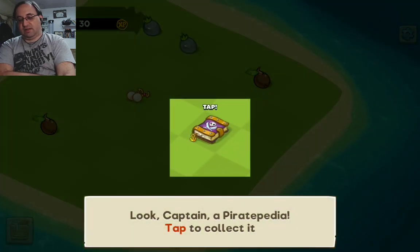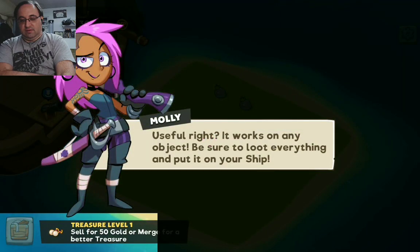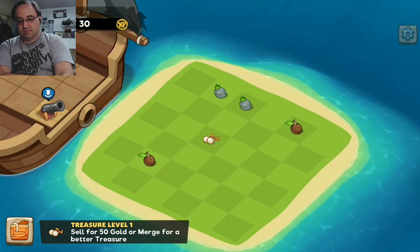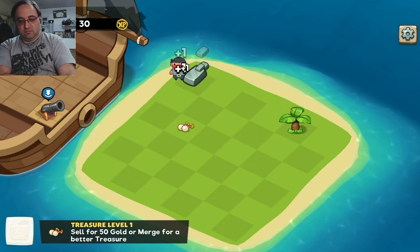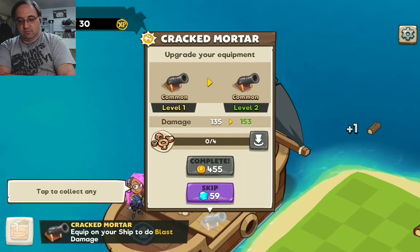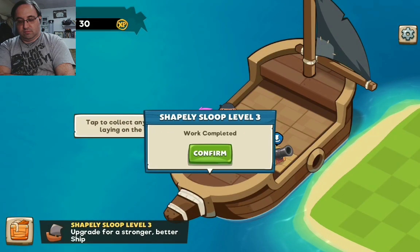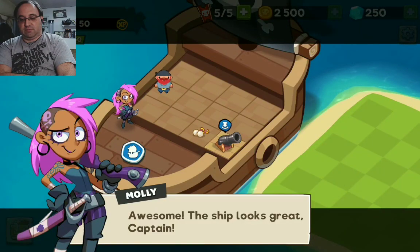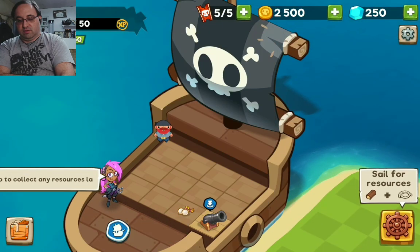Look, Captain — Piratepedia. Click on it. Useful, right? It works on any object. Be sure to loot everything and put it on your ship. The ship looks great, Captain. We still need to reach our base — Freeport. I'm going to upgrade my cannons!